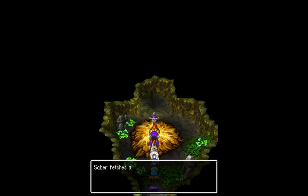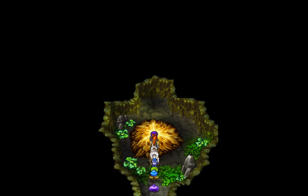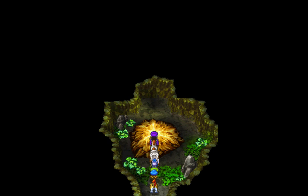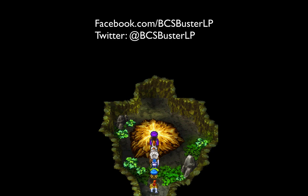What's this? What's the emblem? It's Pankrash's sword! Awesome! Not only did we get Pankrash's sword, but Saber has rejoined the party with Gootrude getting into the wagon — that's terrific! But now what can we do now that Saber's back on our team? Is this the end of the saga with the village now that the monster has been, quote unquote, defeated? You'll have to wait until next time to find out! This is BCSBuster signing off — don't forget to like me on Facebook, follow me on Twitter at BCSBusterLP, check out my nation's page, and as always, take care y'all.